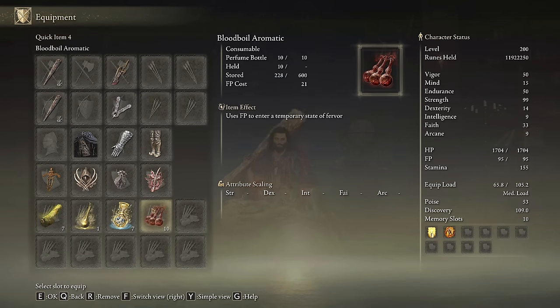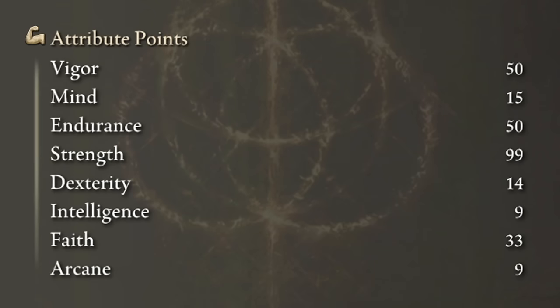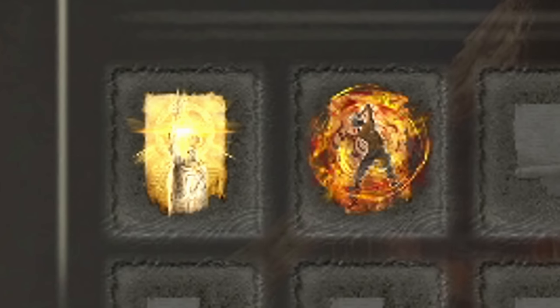We are dealing only physical damage with this build, so the best body buff is Bloodboil Aromatic, but if you don't like crafting feel free to use Howl of Shabriri — the difference is not really significant. This build has amazing stats for every type of player: we need 50 on Vigor and Endurance, a sick 99 on Strength and 33 on Faith. Golden Vow and Howl of Shabriri as always are going to be our main buffs.